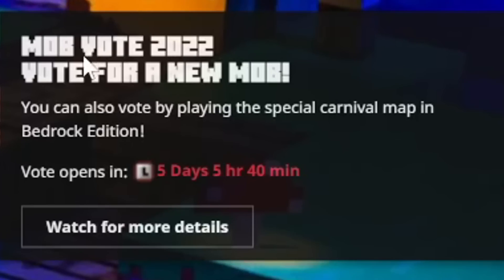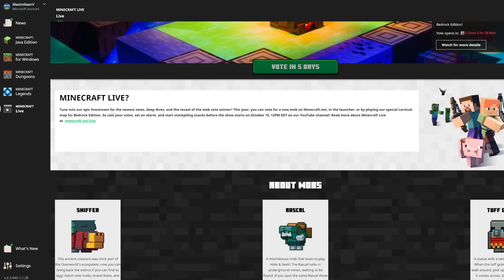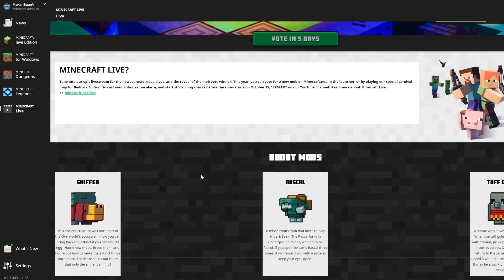We also see this message on the right: 'Mob Vote 2022 — vote for a new mob.' You can also vote by playing in the special carnival map in Bedrock. The vote opens in five days, five hours, and 40 minutes, and there's a 'watch for more details' link which actually just brings you to the Minecraft Live stream — which doesn't really help for more details currently. Below this there's some information on Minecraft Live and the three different voting methods: the launcher, Minecraft.net, or the carnival map in Bedrock.